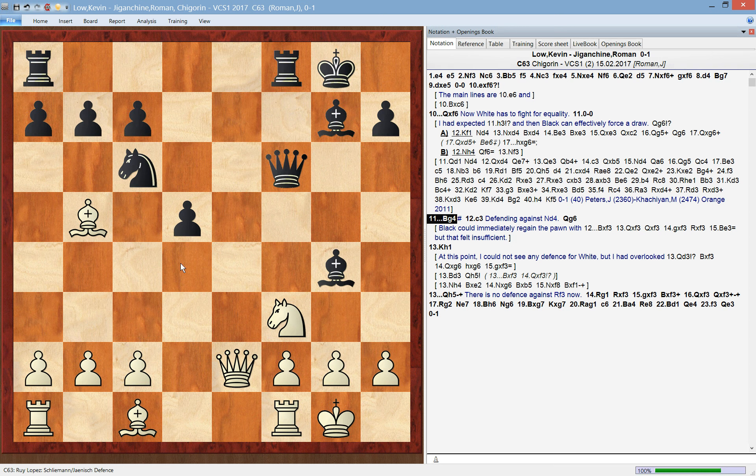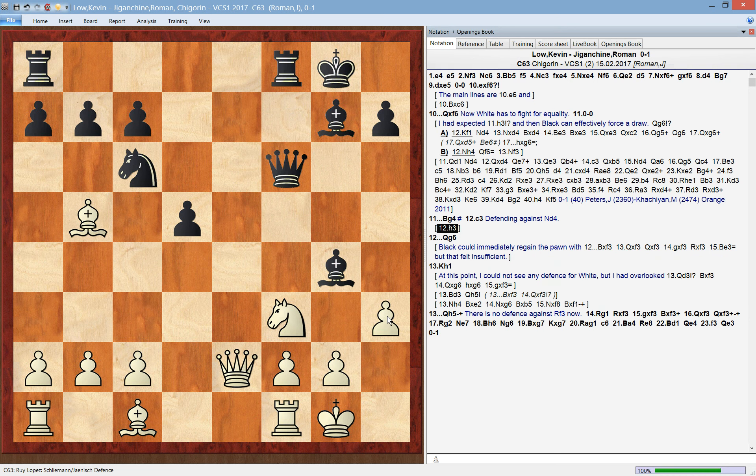Because the knight is pinned, white was reluctant to exchange on c6 or do anything else, so he played pawn to c3. To illustrate the point: it is now too late to play h3, because then comes knight to d4, and this is devastating. So he played pawn to c3, but this is not a delay that white can really afford.